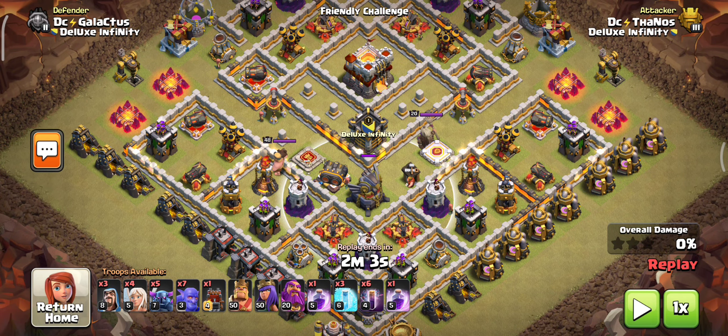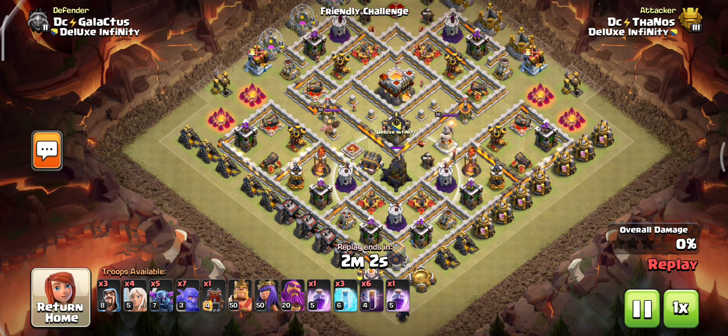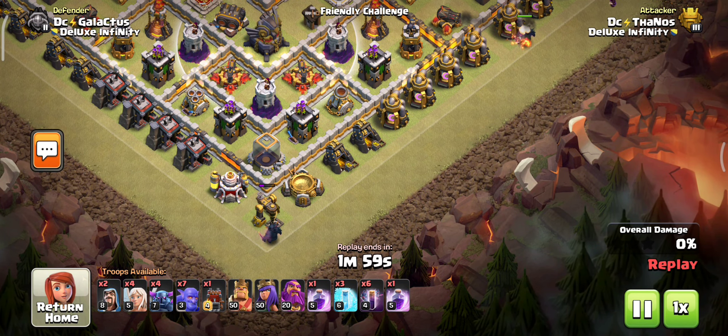The most dangerous defense in TH11 is the Eagle Artillery. So we are going to grab all of these defenses using our PEKKAs and bowlers, back to back, with our King and the Grand Warden ability. Watch and learn to get perfect at this — the execution is very simple.